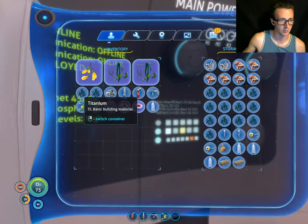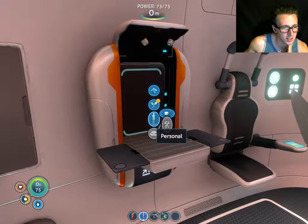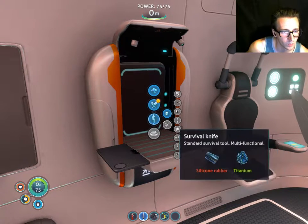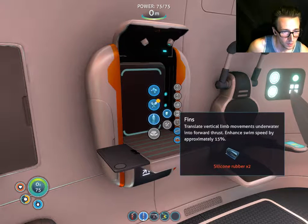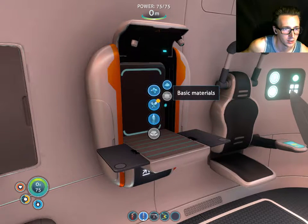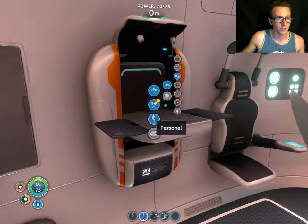I have very little space. Copper, I think, is the most important — and silver. I'm curious about this Pathfinder tool because that looks interesting. Silicon rubber — fins! Oh, that's so nice! I need that. I need Creepvine seed clusters for silicon rubber — yes! Perfect! That's gonna be a lifesaver.